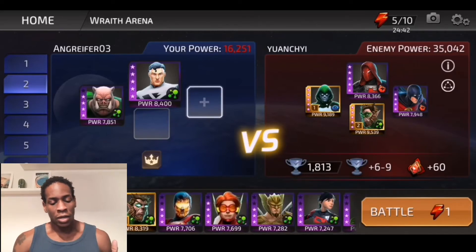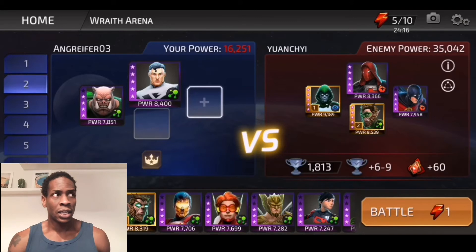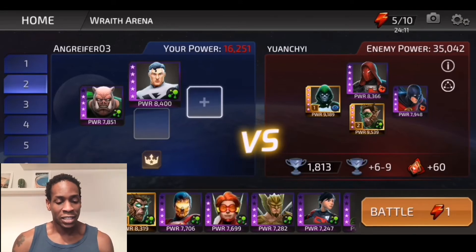Kilowog gives out empowered strength ups to any character that receives crit damage. Superman is going to taunt, though he often has damage immunity, so it may not be the best pairing. Actually, a better pair for Kilowog might be Power Girl, because she does take a lot of damage and she'll get that death immunity up. Kilowog also stuns — he's an incredible toon. He has an event this month, November 2021, which I would definitely recommend going after.